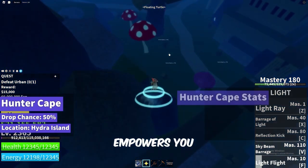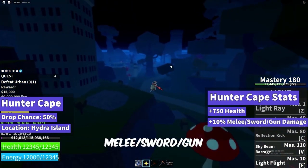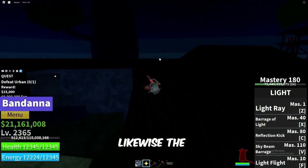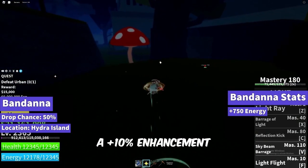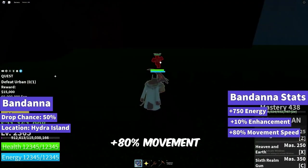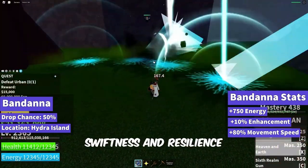The Hunter Cape empowers you with plus 750 health, a plus 10% melee, sword, and gun damage increase, and an astounding plus 80% movement speed. Likewise, the Bandana grants plus 750 energy, a plus 10% enhancement to melee, sword, and gun damage, and the same plus 80% movement speed. Together, these items epitomize swiftness and resilience.